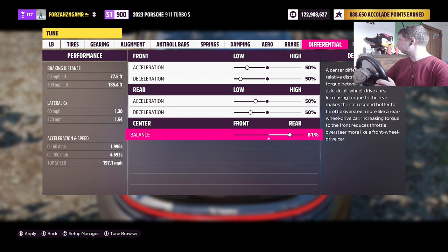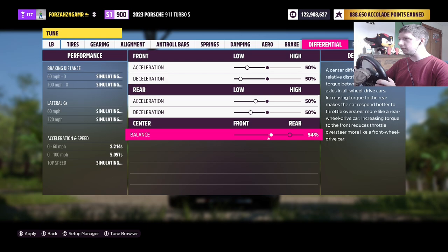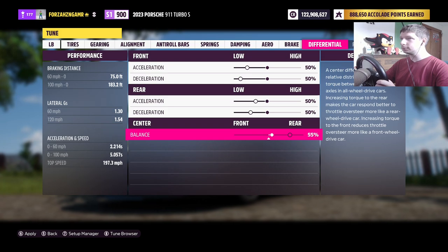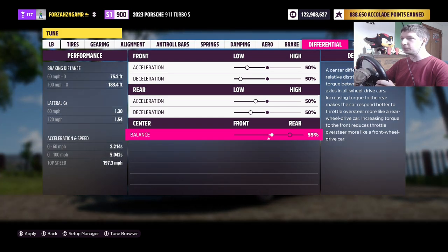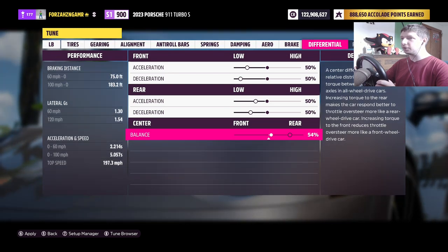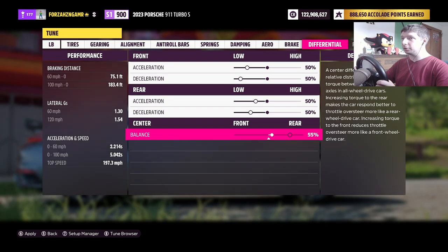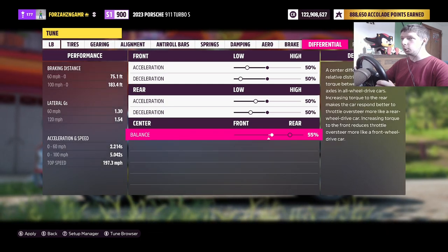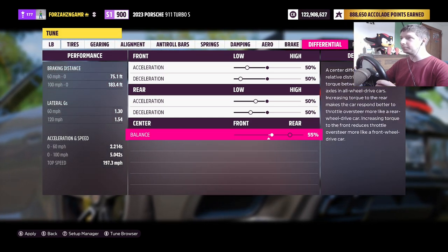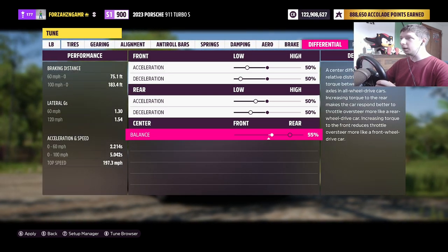Let's see the first one — let's try 54 first. 2.2. I can definitely get away with that. What about 55? Roughly about the same. 0 to 100 is slightly different — 5.042. Won't even take that long either; going to go out faster than that. We're going to do 55. Cool, excellent. I'll save this and be back in a bit.